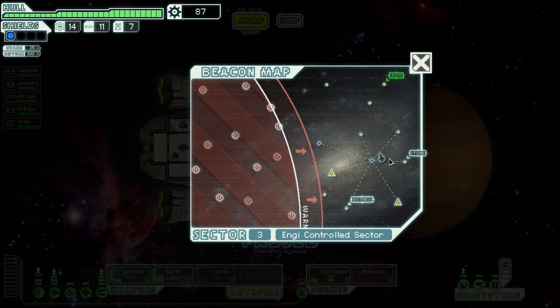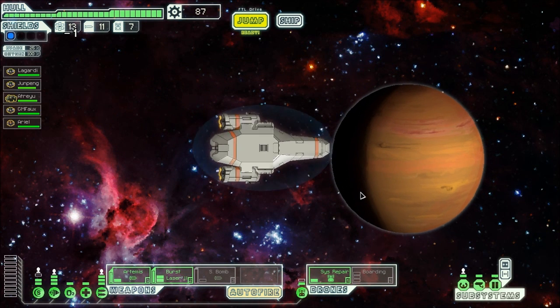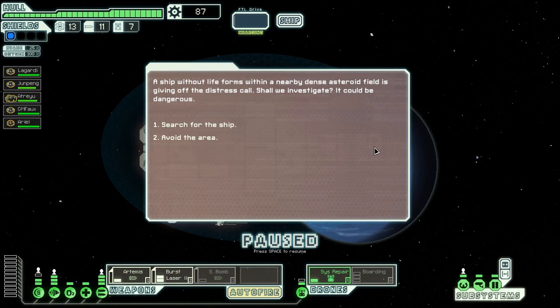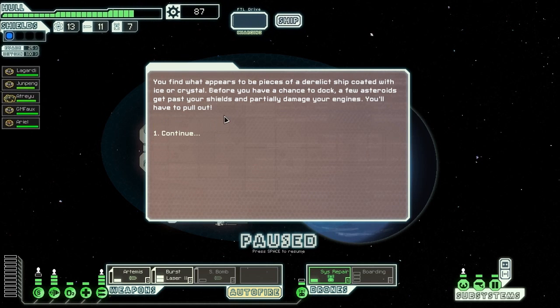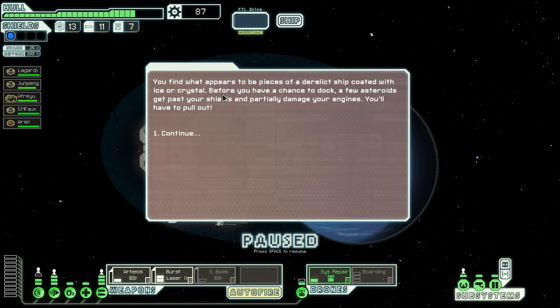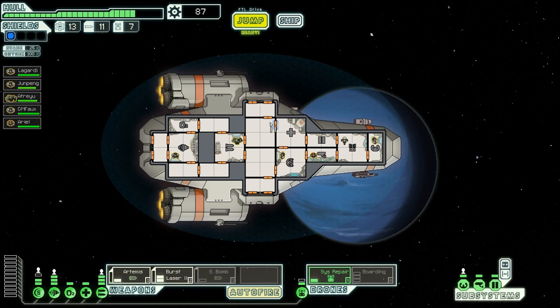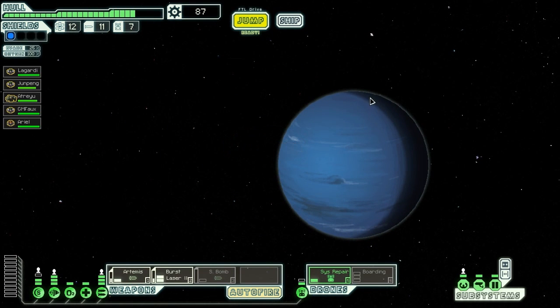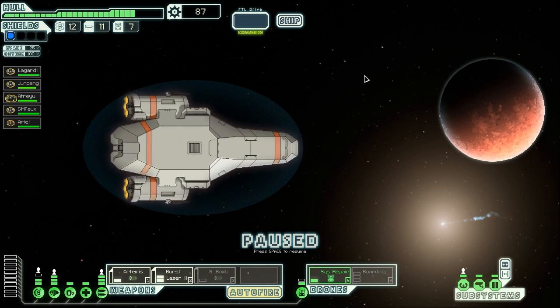There's another store. Is that a new distress signal? A ship with lifeforms nearby dense asteroid fields giving out the distress signal. Let's search for the ship. I find pieces of it — a few asteroids get past my shields and partially damage my engines. I have to pull out. I didn't lose anything, so that's okay, but let's get out of here.